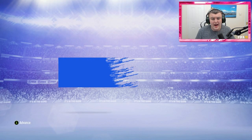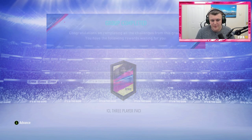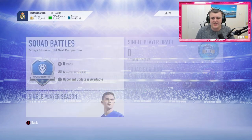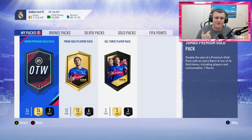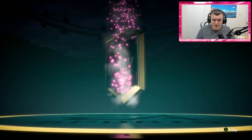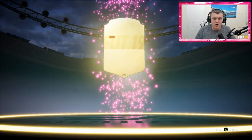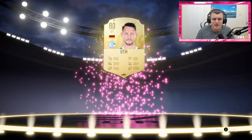We get a UCL 3 Player Pack, which is really cool. We're apparently not cool enough to get the logo on this one. We'll start with the Jumbo Premium Gold Pack — it's a non-walkout, not a ones-to-watch, not a board drop. It's going to be a German striker — Uth, 80-rated.